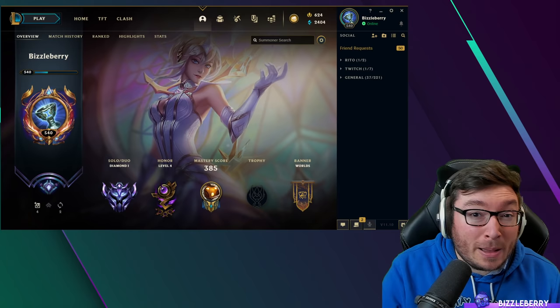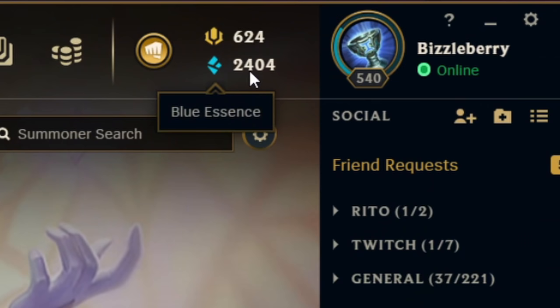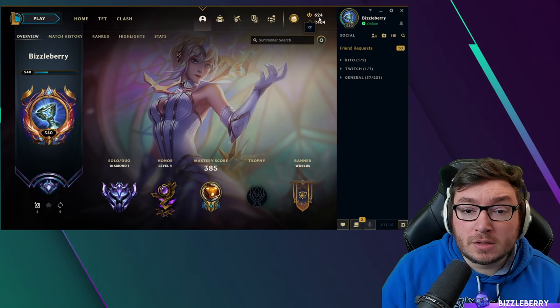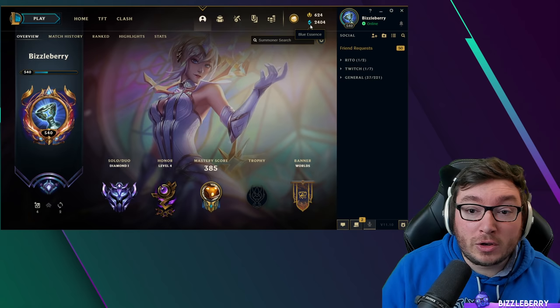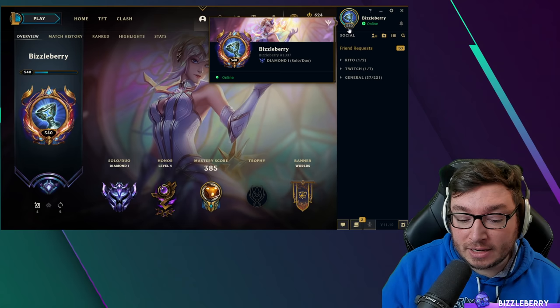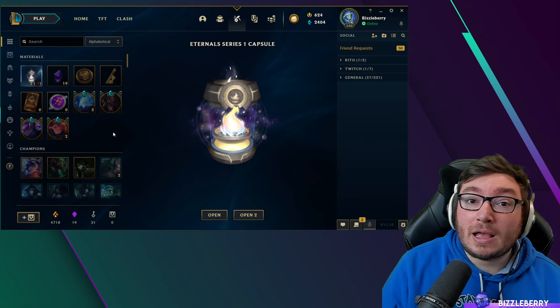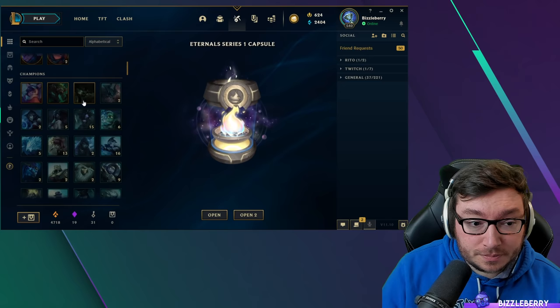Moving on from free champion rotations, we're going to talk about blue essence and how you can unlock champions for free. Blue essence is the currency used to unlock champions in League. Above that is Riot Points, which is the currency used to buy champions or skins with real life money. To unlock a champion with blue essence, you have two methods. When you level up, you obtain blue essence through capsules — you'll get champion shards or pure blue essence from loot capsules.